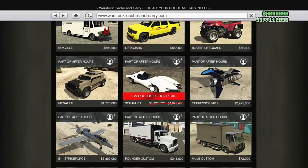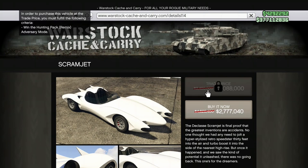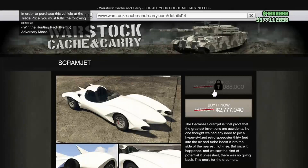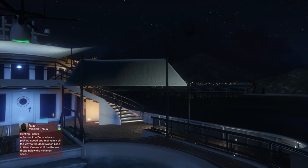Speaking of Hunting Pack — I didn't know how to unlock the trade price for the Scramjet, so I looked it up. There you go: you win the Hunting Pack Remix adversary mode and you knock off a little less than seven hundred thousand dollars off the price for the Scramjet. So you can cash in on that triple money and save a lot of money off the Scramjet — about seven hundred thousand dollars.